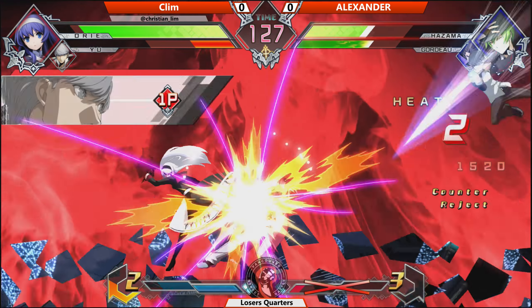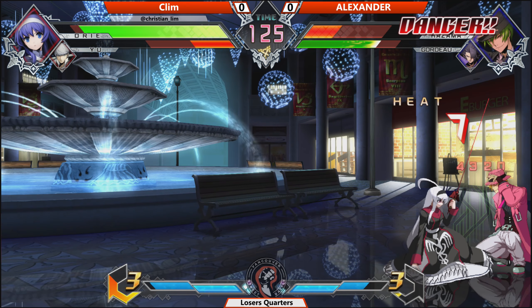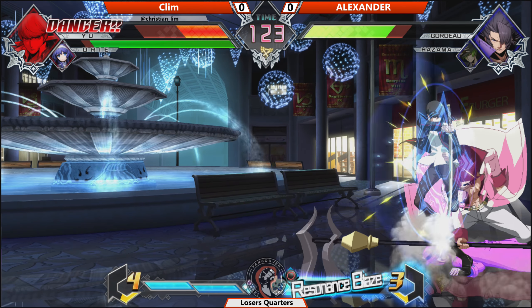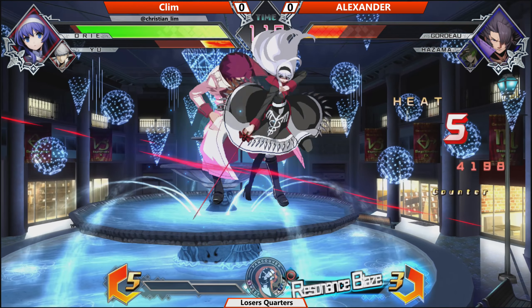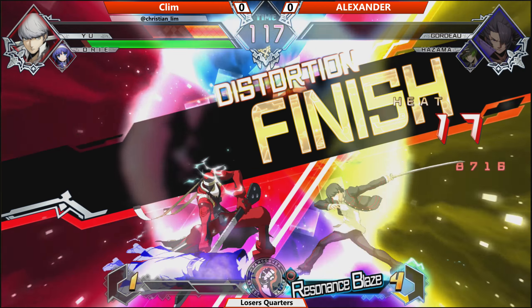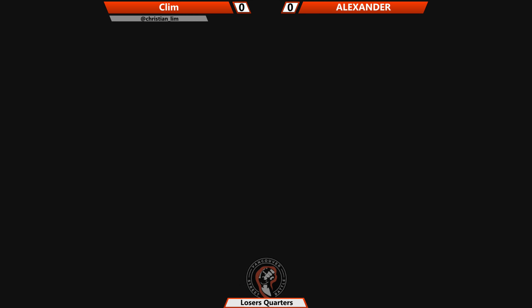Alexander now retreating to the air where he drives, but the overhead from Aurier gonna catch him off the push block, and he's gonna get caught up in the air again. Klim looking way better after this slight reset. Alexander dead — the DHC raid after will seal it out, and this is a rough one. Game one of this loser's quarters set going over to Klim.